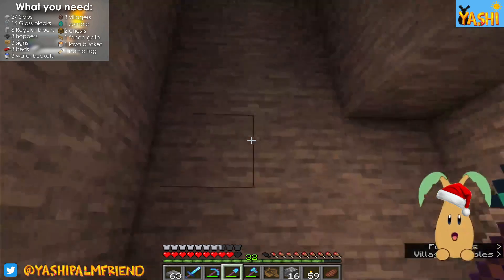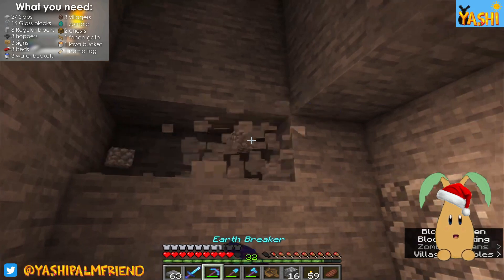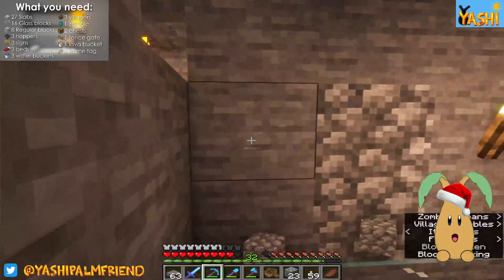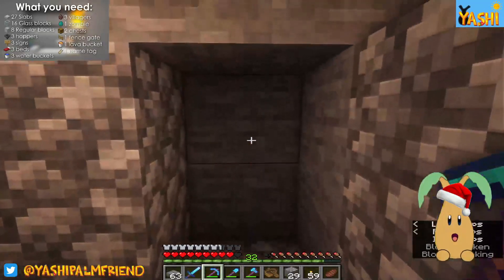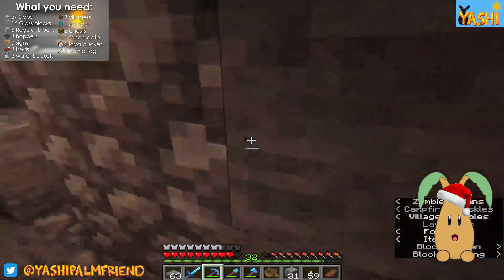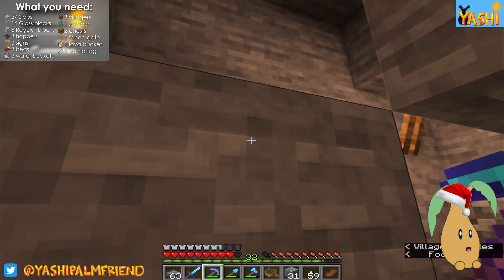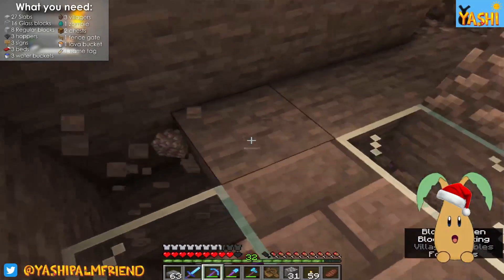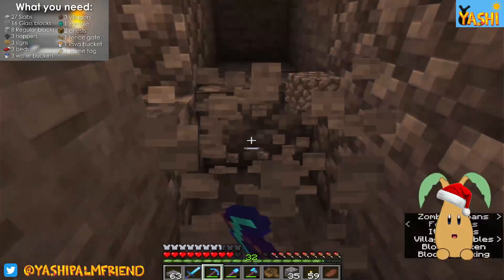So what we need to do is digging out this wall here — one, two, three, four, five, six, seven, eight, nine — and then here one, two, three, four... five, six, there we go! This will all be filled in, don't worry. And then here — one, two, three, four and five.